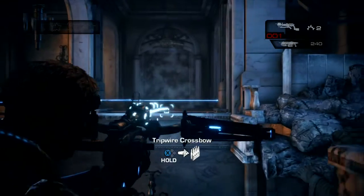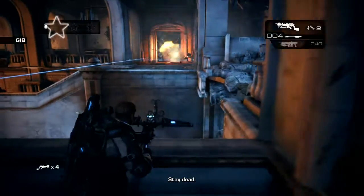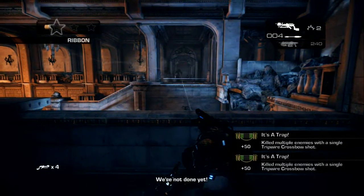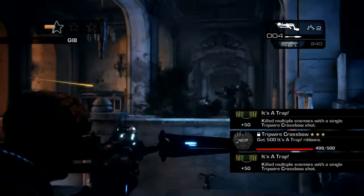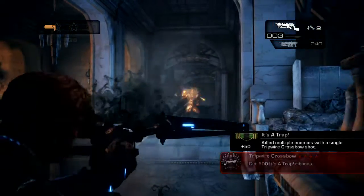It will be in the Courthouse, I believe the North Entrance chapter, where you spawn with the Tripwire Crossbow every time. Basically do what I do — set it up and you get the 'It's a Trap' ribbon every two seconds. I got this done in under an hour.